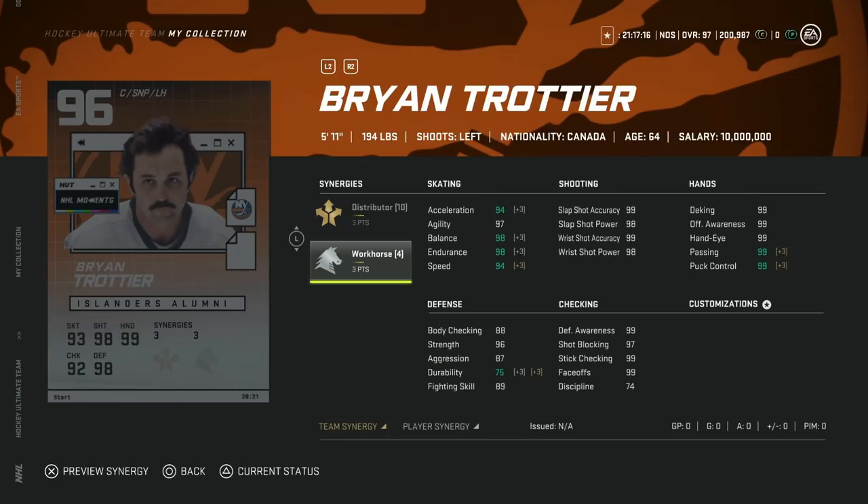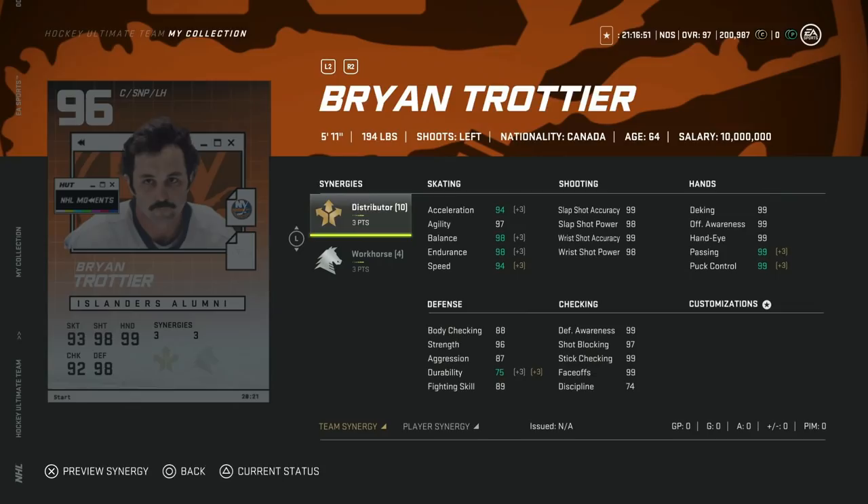Lastly, we've got the 96 Brian Troche with three to Distributor and three to Workhorse — same kind of situation, this is an end game card. Speed is 94, acceleration can get to 98, and everything else is 99, including his faceoffs. That means no matter what centermen come out later, he can be at center for you for the rest of the game. Three to Workhorse and three to Distributor is a phenomenal synergy combo to help get out of synergy prison. Definitely a great card — don't worry about upgrading.